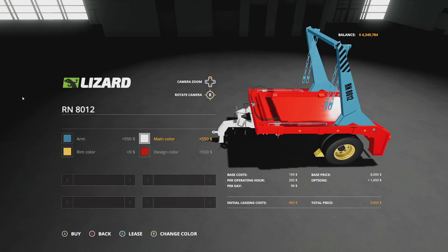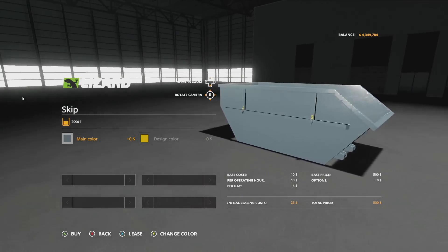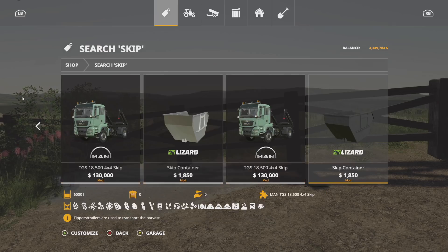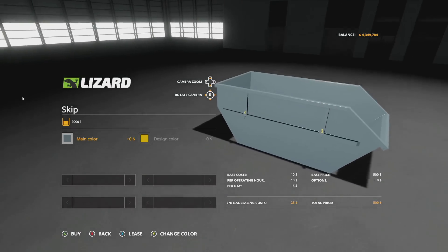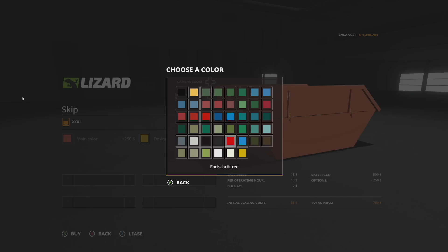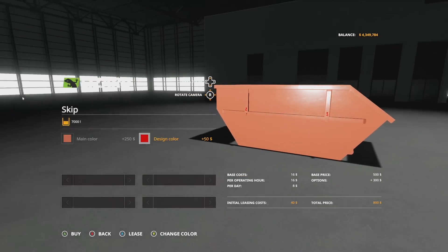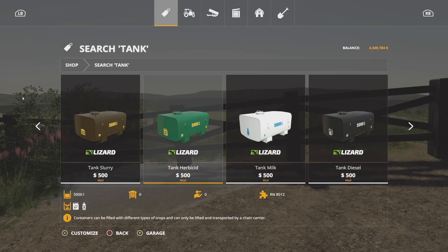The skip has a 7,000 liter capacity for bulk crop. Online it shows a different price than in-game — just look for the gray one, as there are multiple variants. The main color palette matches the arm so you can make everything coordinate. You can even change the color of the hooks, which is pretty cool.